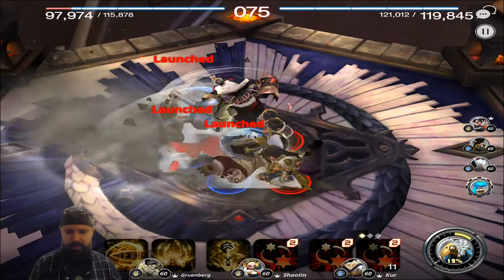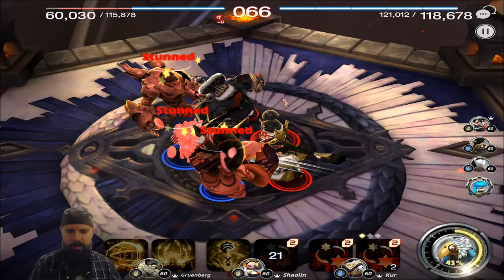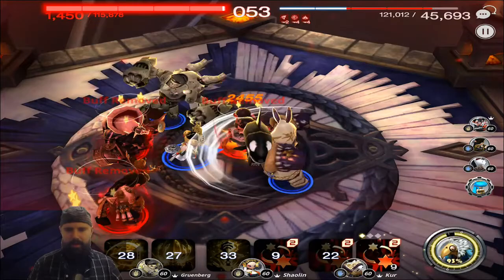We try to hit him with the stun — but we get stunned instead. Disaster. We've got to come out of that. We may be perma-stunned. We get stunned again and again. We hit him with the Gruenberg debuff — we had three debuffs and we hit them and it did nothing. Oh my Lord.